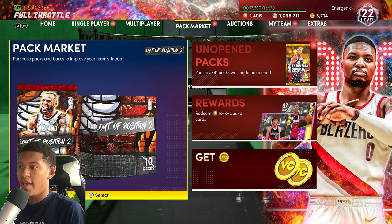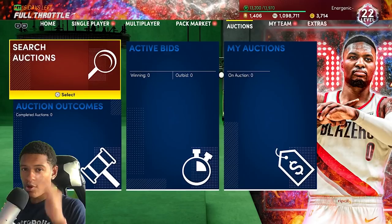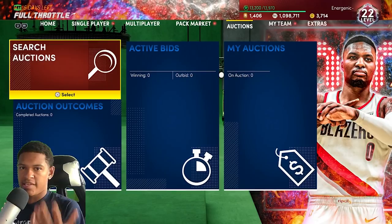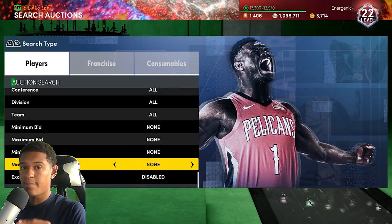So you're using the budget filters and now you're at 100k MT because you've been listening and using the filters correctly. At 100k MT it's not too hard to make a million MT. Now you just use snipe filters, but you're not going to use budget filters anymore. Once you're at 100,000 MT, never go below 100k under any circumstances besides one — and that would be to actually get a snipe.